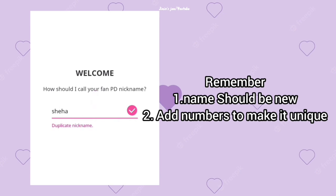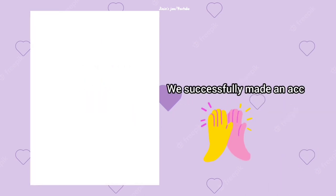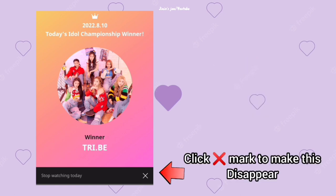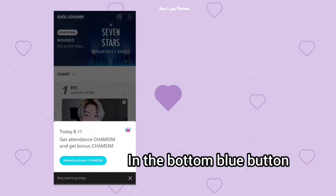Remember the name should be new — like no one has ever used it — so just add some numbers, it will help. Done, we made an account. It will seem like this, just click that cross mark and it will disappear. On the home screen, the first thing you'll notice is BTS.